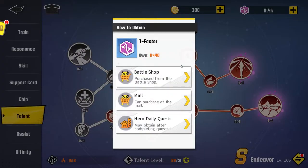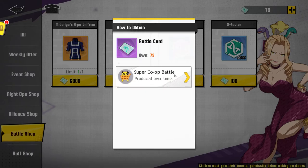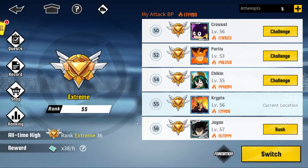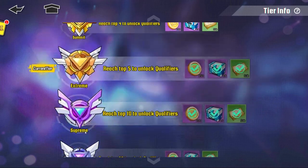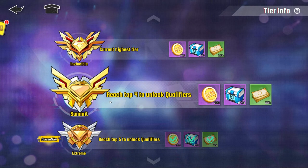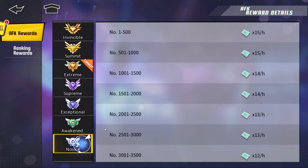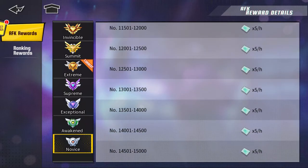So how do you obtain these talent factors? The battle shop is probably the main way you're gonna do it. As you can see in the battle shop, you're gonna need these items. You get them through Super Co-op Battle — this is where you're gonna get the most. You're gonna have to do a lot of Super Co-op Battles. You want to go as high as you can — you start out as Novice and work your way up through Awaken, Exceptional, Supreme, and Extreme. You start out at five per hour.